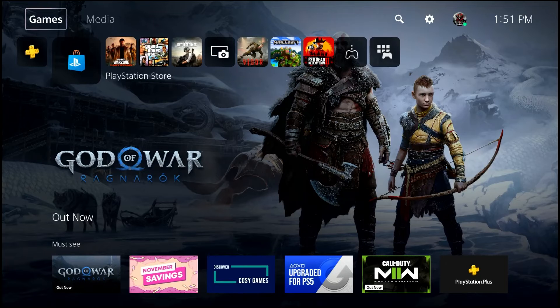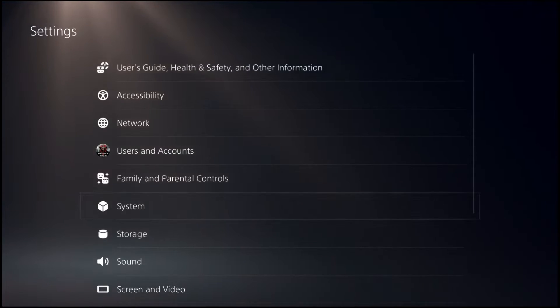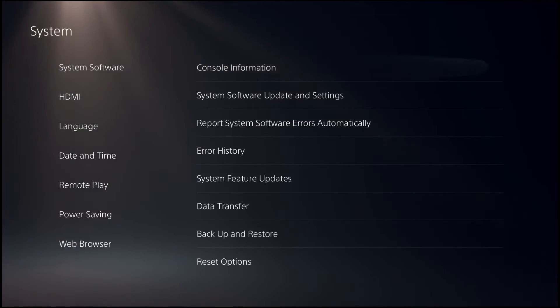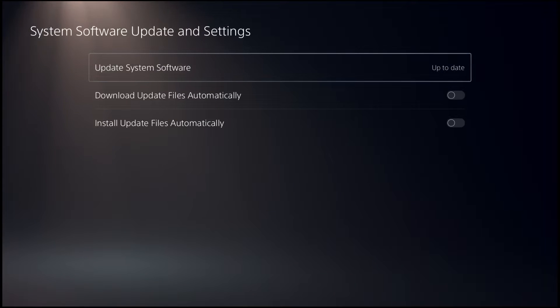To update PS5 system software, make sure your PS5 is connected to the internet. Go to Settings, then System, then select System Software, and go to System Software Update and Settings. From there, select Update System Software.